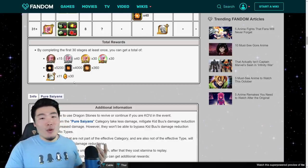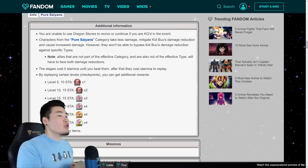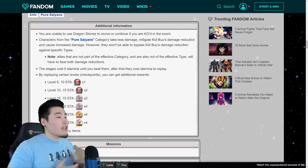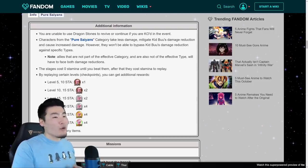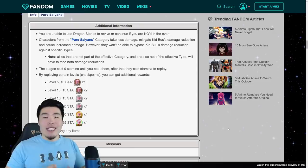Honestly, I think the rewards are pretty sweet — can't complain about that at all. Down here we have some additional information about the event. You are unable to use Dragonstones to revive or continue if you are KO'd — pretty standard for Extreme Z Battle events. Characters from the Pure Saiyans category take less damage and cause increased damage, so we definitely want to bring a Pure Saiyans team if possible.